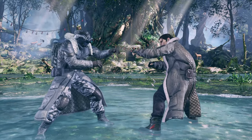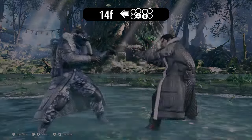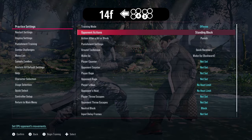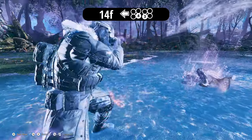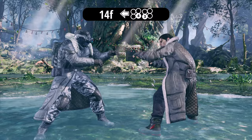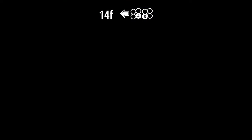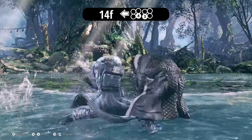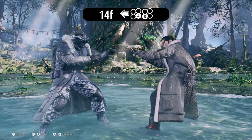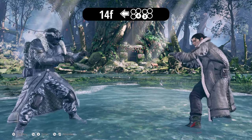Back 4-3 — instead of back 4-2 — is mid-high, minus 9 on block so it's safe, and on hit it's a heat engager. It's 14 frames, so this will be your 14-frame punisher. On regular hit it just knocks them back, but we'll get into heat mechanics later.